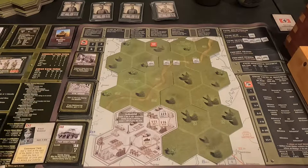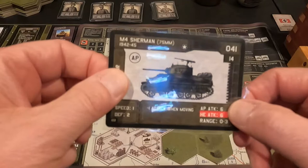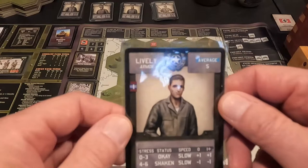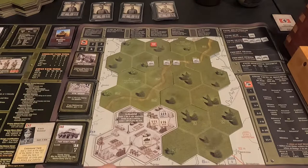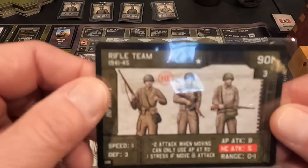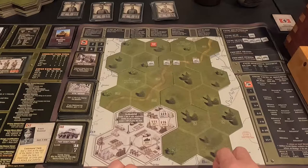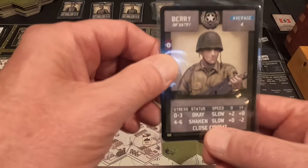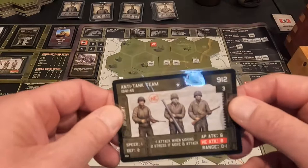I placed my turn counter and I'm not using scouts for this one. I'm using a US M4 Sherman with a 75mm gun — AP of six, HE of six, range three. I gave him Lively as armored commander; he's plus one whether close or not, so I just need to keep him from getting shaken. I also have a rifle team — AP attack of eight but must be at range zero to use that, HE attack of five. I gave them Barry, who's great at close combat: three dice instead of normal two, plus two at range zero.